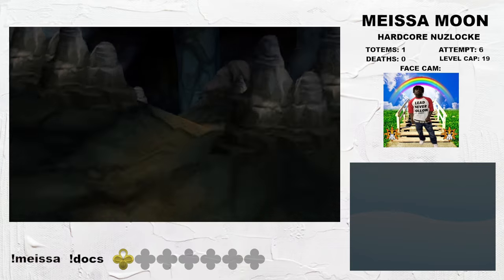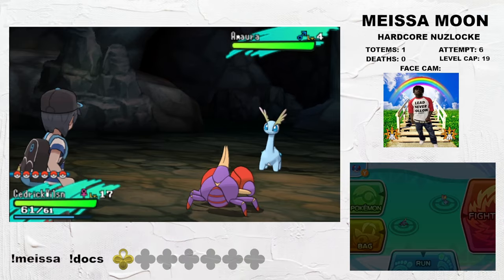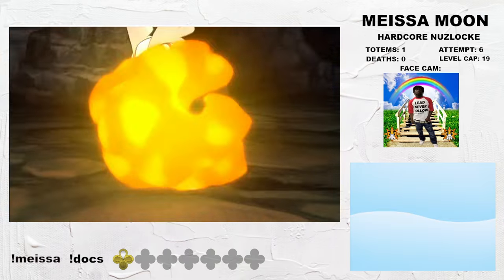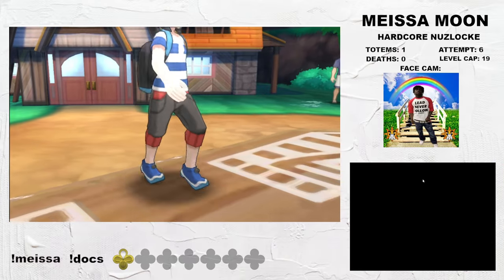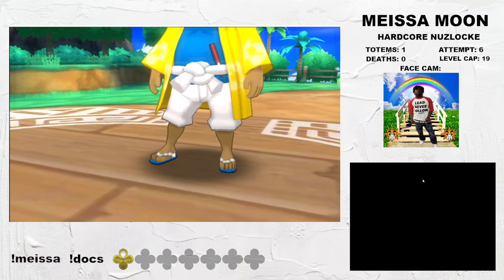Seaward Cave gives the player a good shot at an Ice type, and I roll Amaura. Believe it or not, Aurorus is one of the best encounters here. It got some serious stat buffs and has insane damage output with Refrigerate. Don't let the typing fool you — this thing is awesome. The first Island Kahuna fight is up next, where we take on the Fighting type specialist Hala.